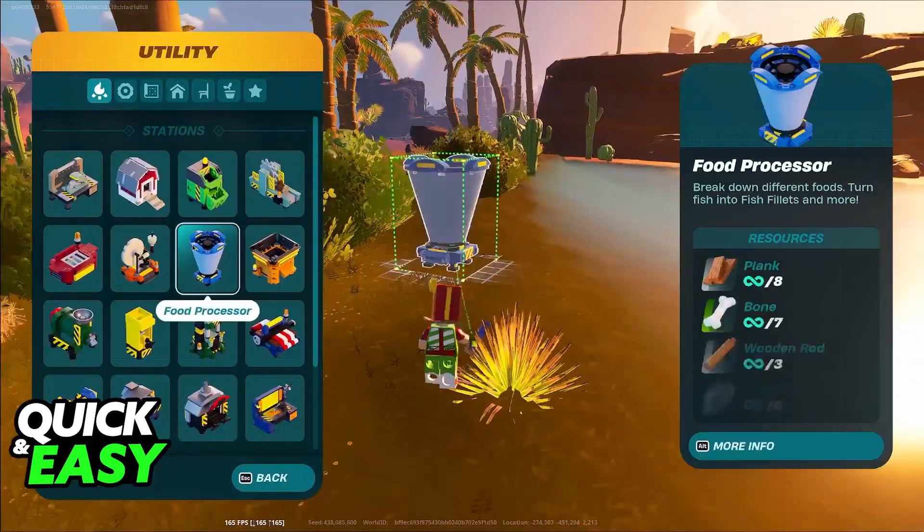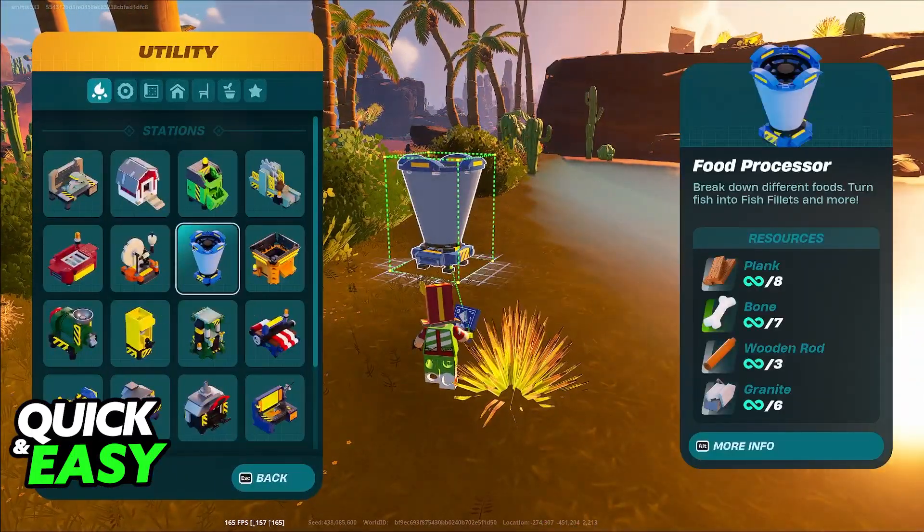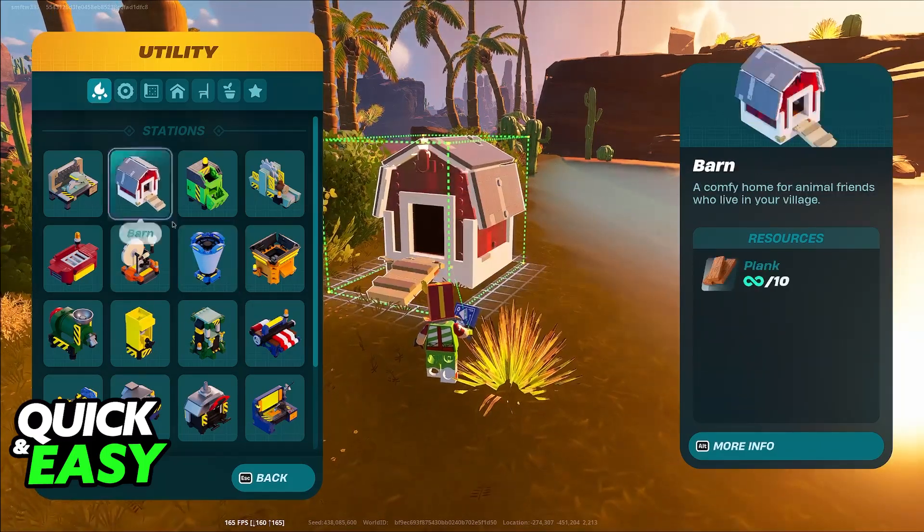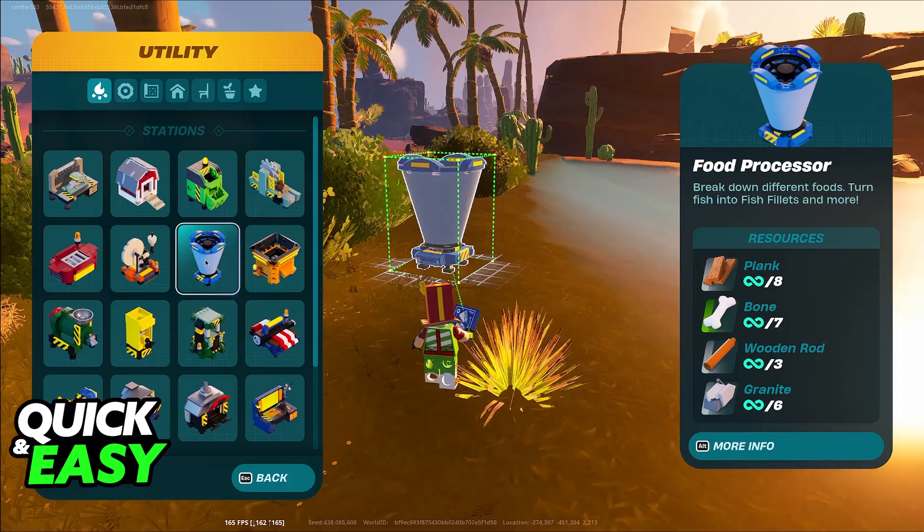To actually make it, if you are on survival mode, you will need 8 planks, 7 bones, 3 wooden rods, and 6 granite. It can be found under the utility tab, and this is how it looks like.